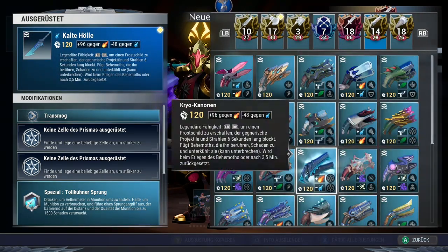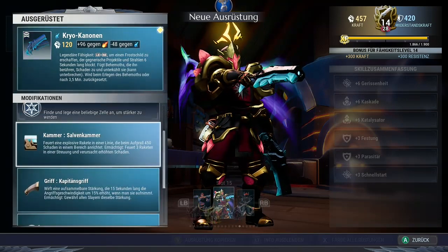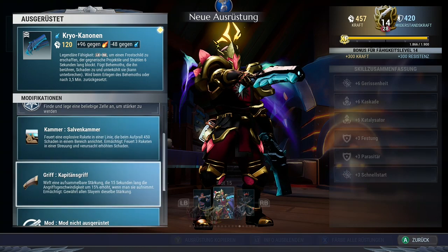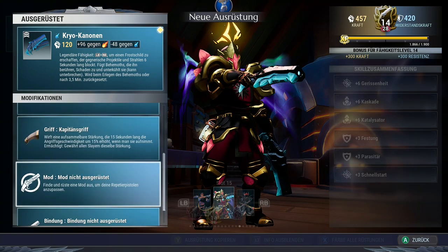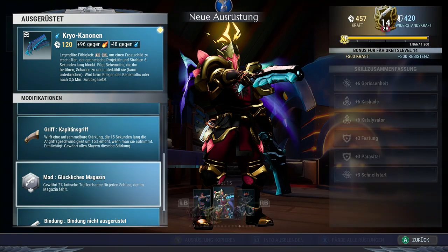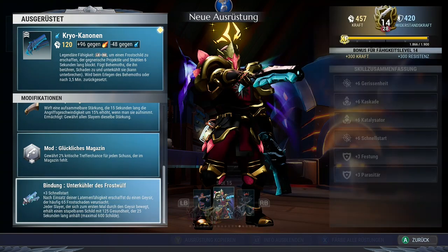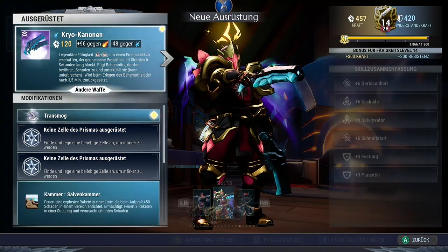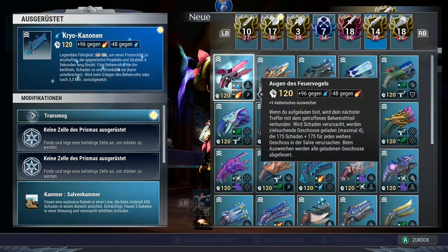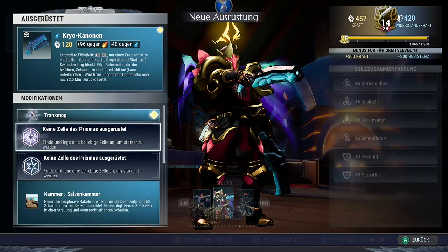The next weapon will be the pistols. It's relatively obvious what we take. We take the Servo Chamber for additional AoE burst, the Captain's Grip which is very useful for the whole group, and as a mod the Lucky Magazine for even more crit chance. As a binding, of course the Frostwolf pistols again. There's nothing too special to the pistols — just casual pistol gameplay.